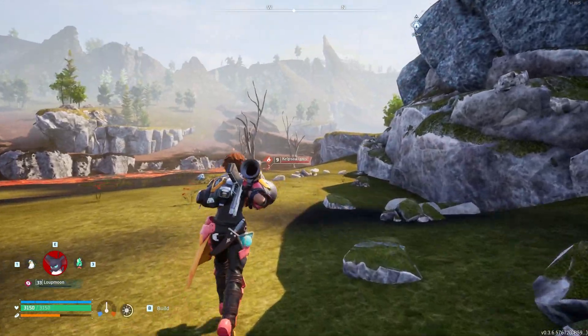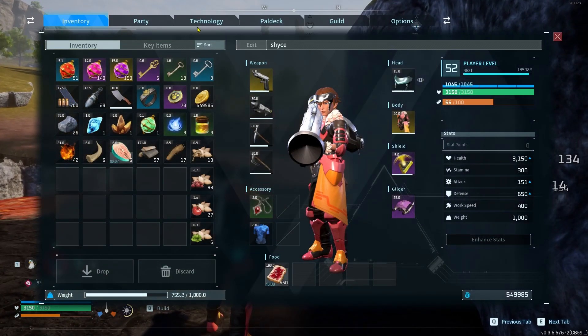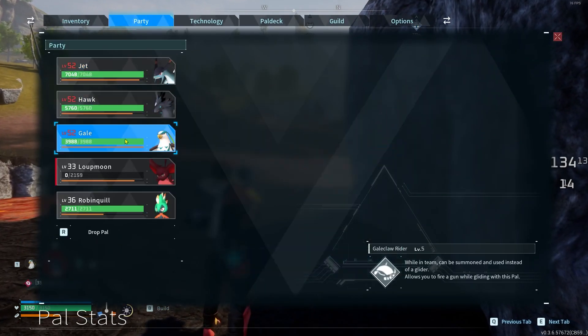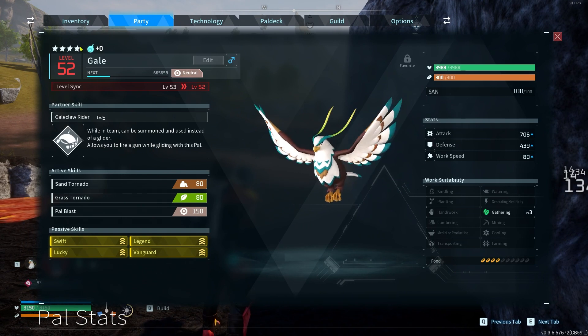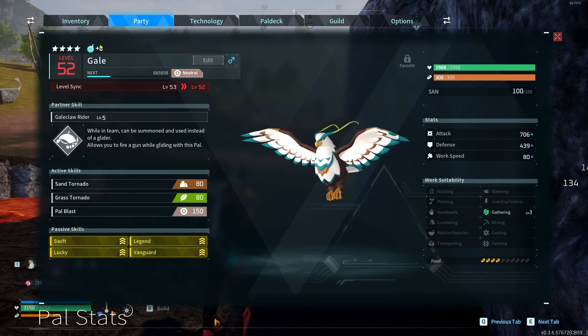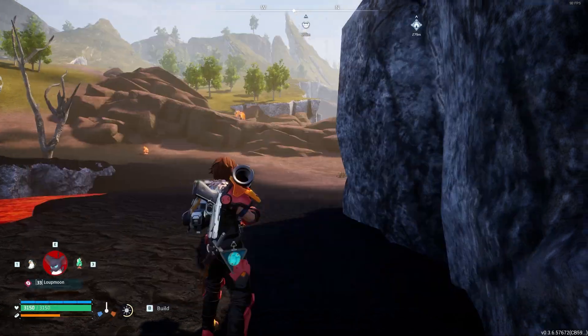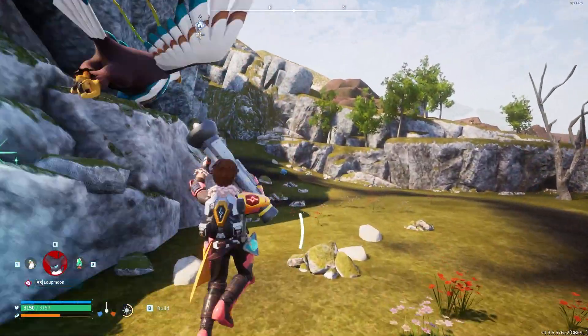But if you've watched any of my videos, you know I use a Gale Claw all the time. My Gale Claw is quite powered up — level 52, fully condensed. No souls put into him because he doesn't actually get summoned ever; he's only ever used as my glider. But it's great for movement.